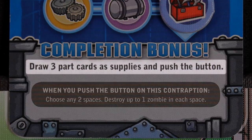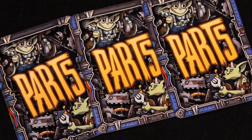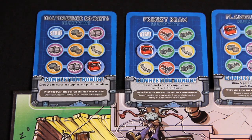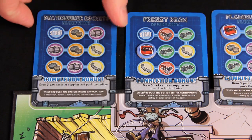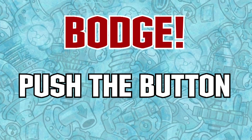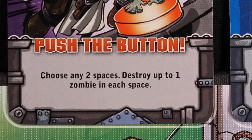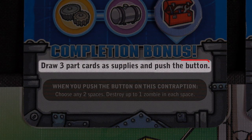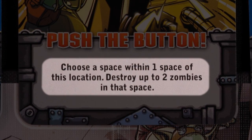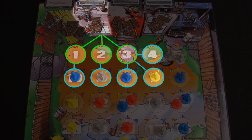When a player draws supplies this way, he can immediately give any of those cards he wishes to other players, even if they have bite tokens. After resolving the completion bonus, remove the progress token from the contraption and flip the contraption card over to its completed side. Once one or more contraptions have been completed, players can begin making push-the-button actions. To perform a push-the-button action, the current player follows the instructions on the push-the-button box of one completed contraption. Note that the completion bonus from completing a contraption allows the player to immediately push the button, sometimes more than once. Some push-the-button effects refer to spaces within one space or within two spaces of that location. Spaces adjacent to the current space, including diagonally, are considered one space away.